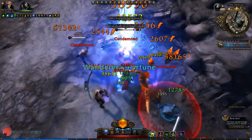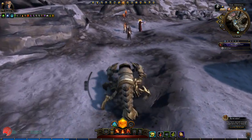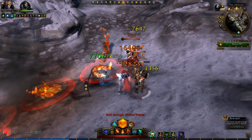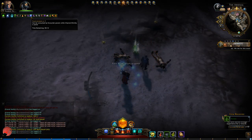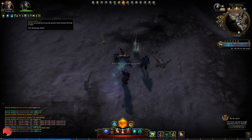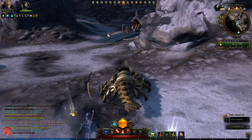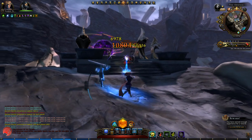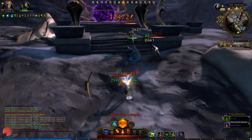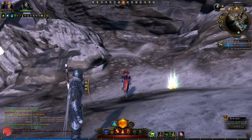If you use three skills in Divinity you can see the Fully Empowered icon here, and at this point your next encounter power will do additional effects or more damage. By the way, if you're in Divinity you cannot use melee powers — well you can, but you will actually use up Divinity in this mode. That's about it for the Devoted Cleric.